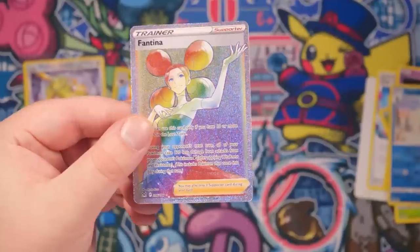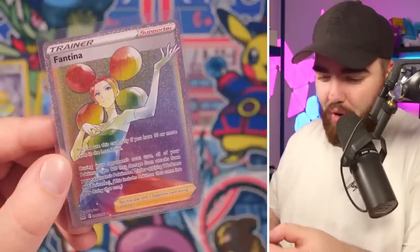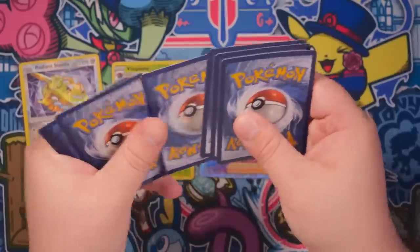Let's flipping go! Look at the shine on that. You can use this card only if you've got 10 or more cards in the Lost Zone. The Lost Zone is something new to Lost Origin. During your opponent's next turn, all of your Pokemon take 120 less damage from attacks from your opponent's V Pokemon. That's kind of strong.